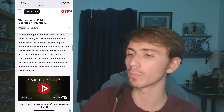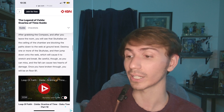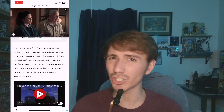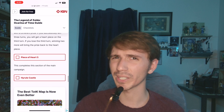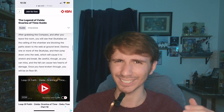'Destroy one or more of the Skulltulas and then jump down onto the web, which will cause it to stretch and break. Be careful though, as you can miss and the fall can cause two hearts of damage. Once you have broken through, you will be on floor B1.' What? I'd argue the writing style here is just completely wrong. You have these long run-on sentences where the player can easily get confused. Without any accompanying images, it's impossible to parse what IGN is trying to convey. The player just gets lost. This guide could have been written far more concisely — it should have been bulleted.